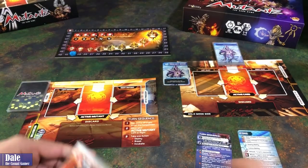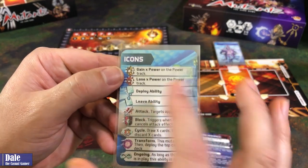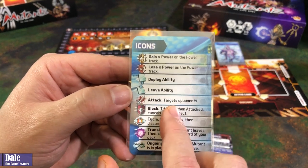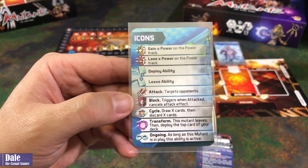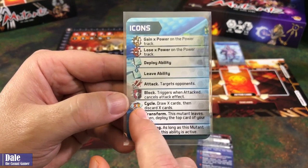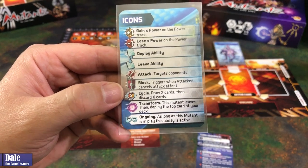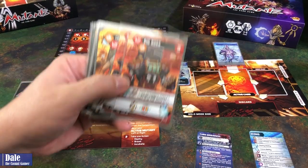Draw a card and discard a card. The basic icons: a gold shield with a positive number means we gain X power on the power track; a red shield with a negative means we lose power on the track. Deploy ability, leave ability, attacking our opponent. If we have the block icon, it triggers when attacked and cancels an attack effect, as long as that attack targets something. Cycle: draw X cards then discard X cards. Transform: this Mutant leaves, then deploy the top card of your deck. And there's an ongoing ability — as long as this Mutant is in play, this ability is active. We'll go ahead and shuffle these cards up.